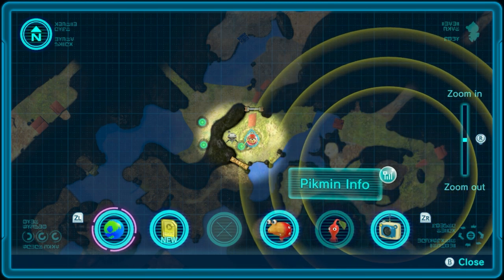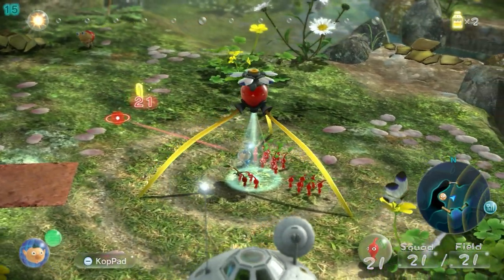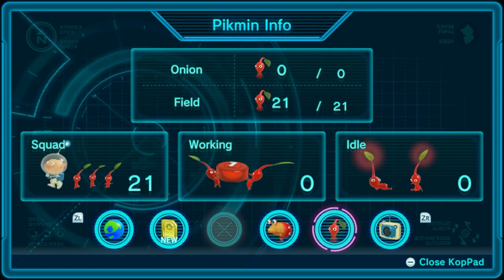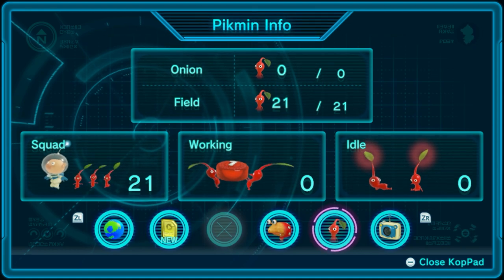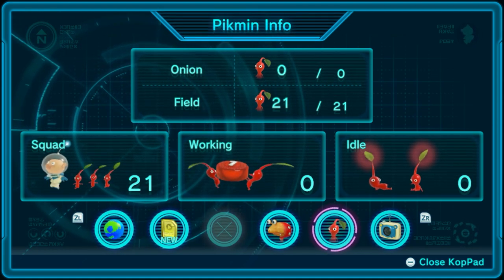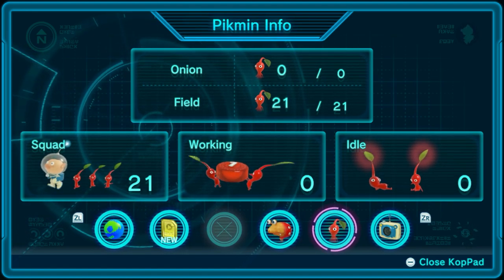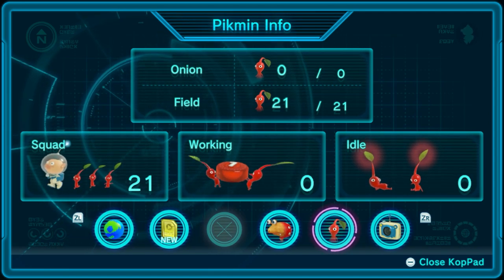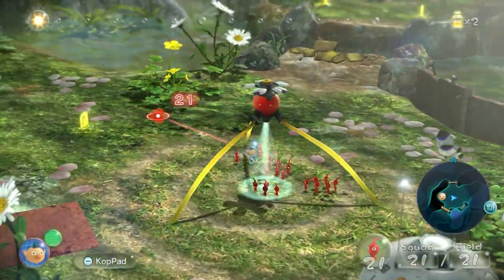I hate mobile apps. Pikmin info. Before we do anything else, I want to show off the Pikmin info screen. This shows your squad, your Pikmin that are working, and your Pikmin that are just posing on the field. You can see there's a graph for the number of Pikmin in the Onion and a graph for the amount on the field. It's very helpful for newcomers to the series. I'm not going to be using it personally, but the option is there.